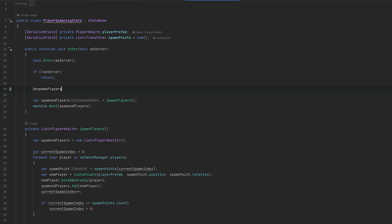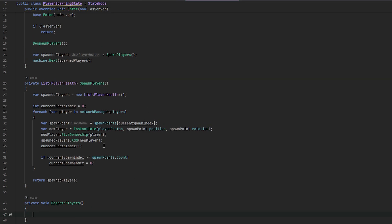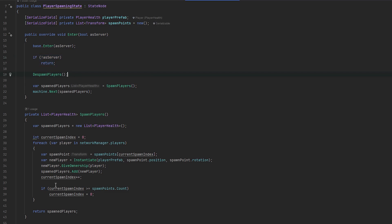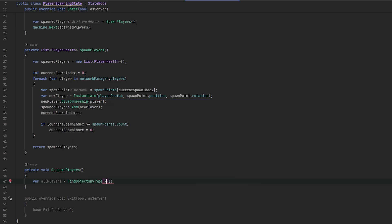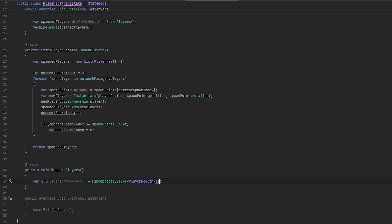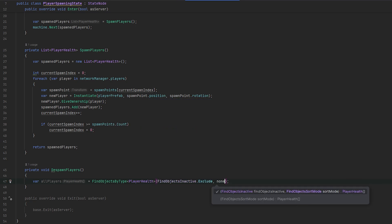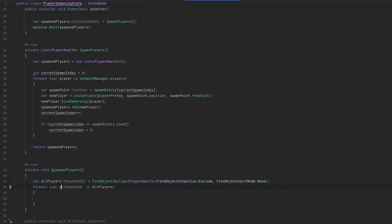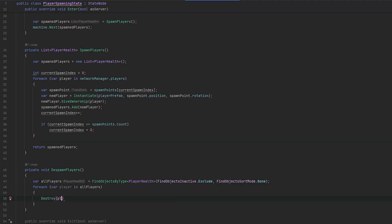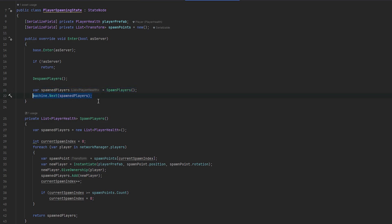We also first want to despawn players, so let's make a method for that. Let's go down and make a private void despawn players. I think one of the easiest ways is to just quickly find them all, since we're already on the server. Let's do var all players, then find objects by type - this will probably be player health. This requires a search type: whether to include or exclude active objects, and which filtering mode - I'll just do none since we want to find them all and order doesn't matter. Then we just foreach through all players, and we destroy the player's game object. So we destroy all players first, then spawn all the new players, and go to the next state.